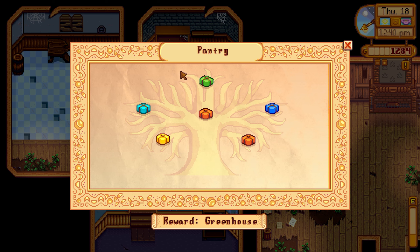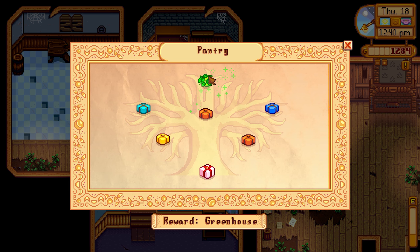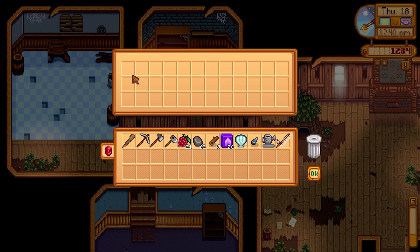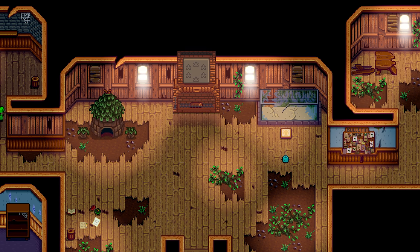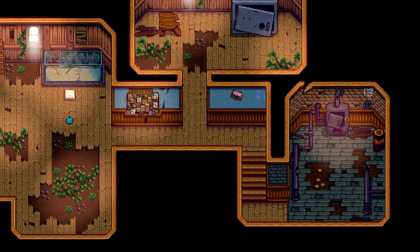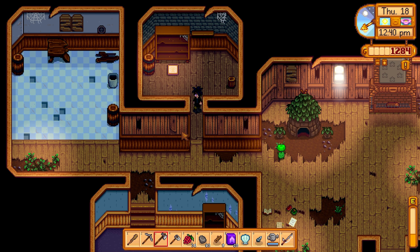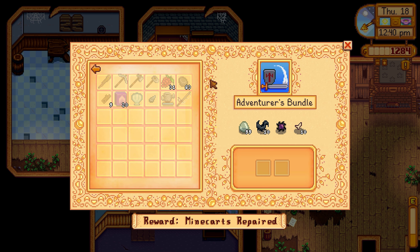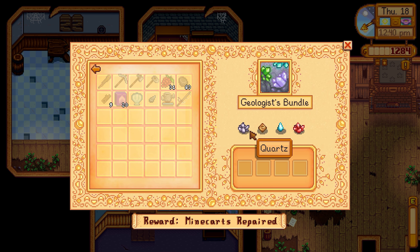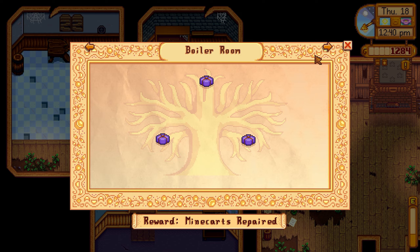We did it — Speed-Gro, okay I guess. We do unlock something else though. We got that one! Let's see what it is real quick — Pantry, Crafts Room, Fish Tank, Boiler Room, Adventurer's Bundle. Geologist's Bundle — that stuff shouldn't be too hard to get. And the Engineer's Bundle — honestly this all should be relatively easy to get.